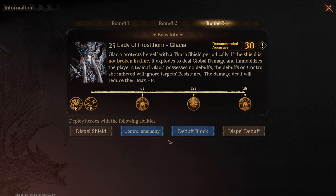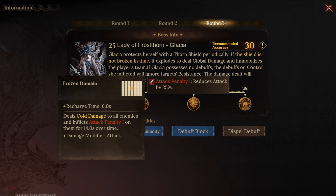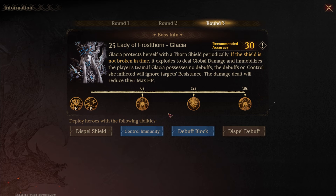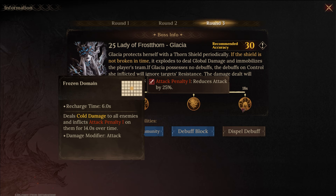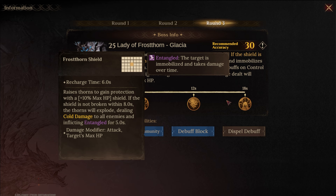Dispelling of shield, control immunity, block debuffs, or dispelling of debuffs — simple enough. The boss brings entangled, which is a control effect we can block, but the attack penalty is pretty rough. You don't want attack penalty to get on you and destroy your damage. There are two waves here where the boss places attack penalty on you, so that's going to dramatically slow down your run. The boss also puts up a shield, so having someone that can dispel shields is really valuable for this.